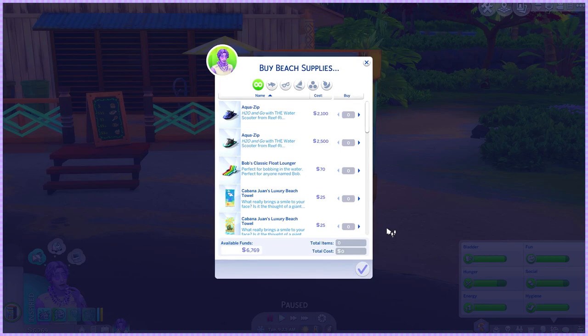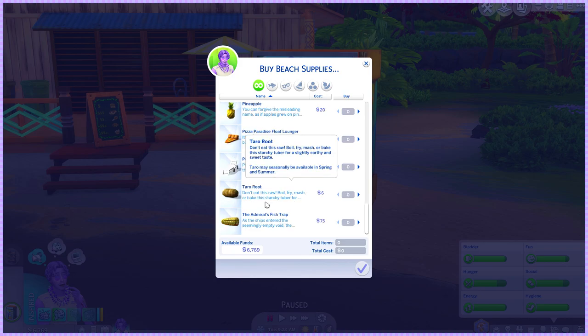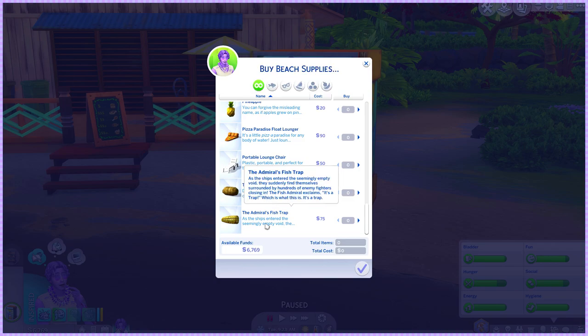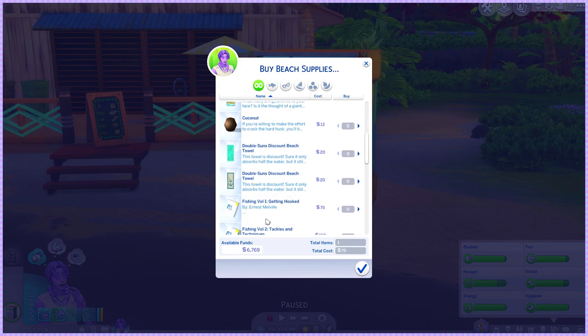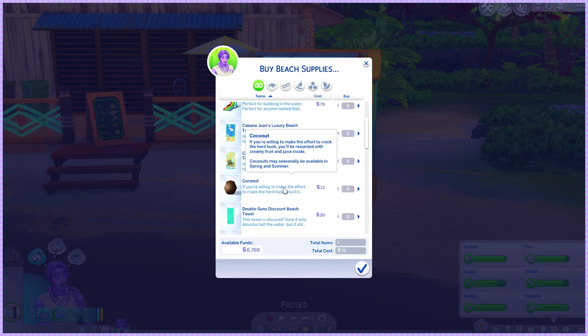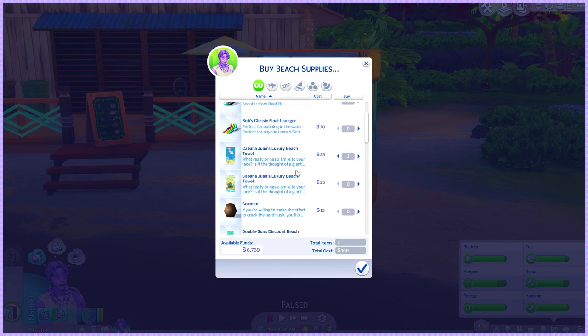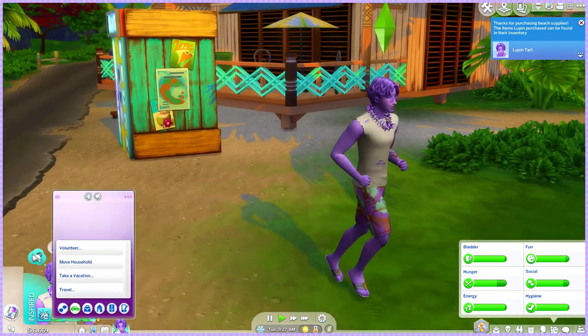I thought people might come over to welcome us to the neighborhood, so maybe I should stay close. Instead, let's go buy some supplies — we don't need a lot, just some cool gear. At the market I found pineapples, taro root, and a fish trap. I kind of want a canoe but that's for later once we have more stable income. I'll just get a towel — the one with the shark design — and keep it simple.